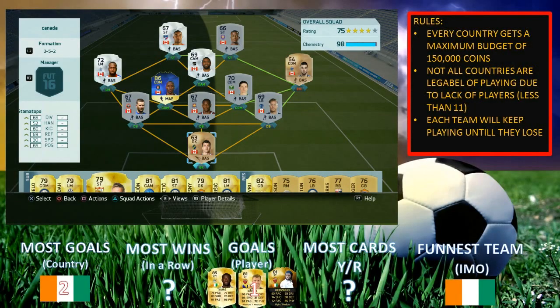Hey guys, welcome back to another Clash of the Countries. Today we're gonna use Team Canada as our first team. I forgot to mention last episode — I'll leave how much this country cost me in the description below. If you'd like to know how much it cost to make the countries I've used, like Bosnia or Ivory Coast, even Team Canada, it'll be in the description. I decided to use the 3-5-2 today, since they've got a lot of defensive mids and only a couple of defenders. Let's get into the game.